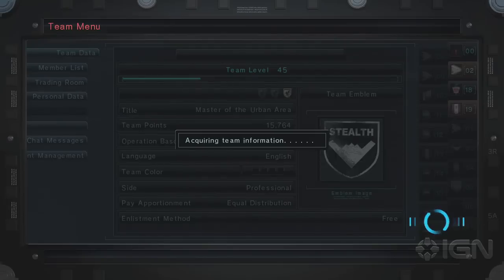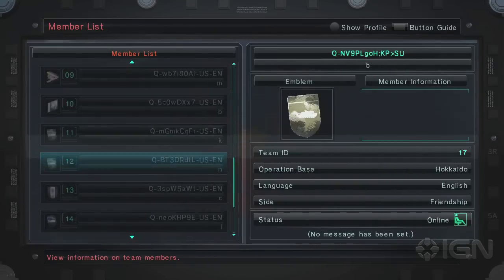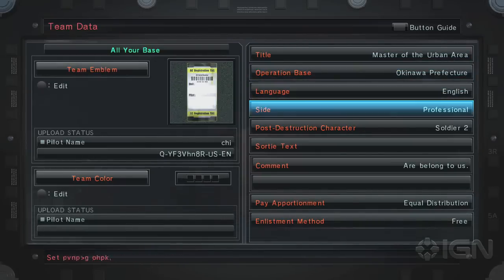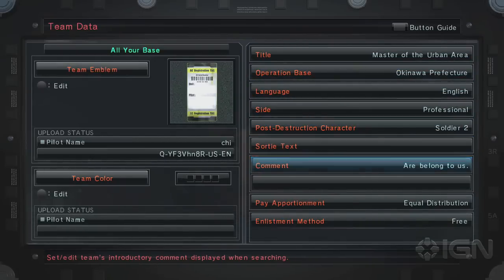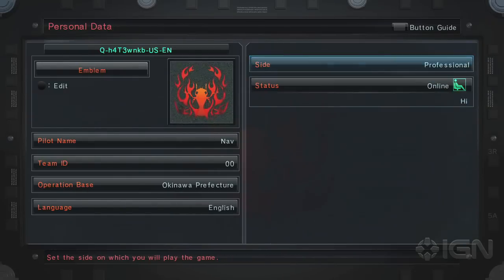Another great thing that ACs are going to be able to do is customize your team data. Comments, texts — everything that really helps engage with your team, you're going to be able to do. I think the biggest thing that Armored Core fans are going to be excited about is customizing your team emblem.